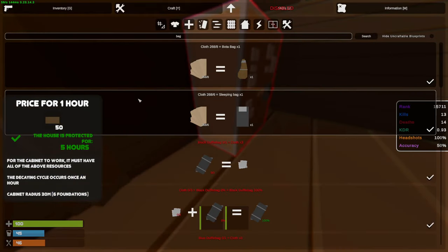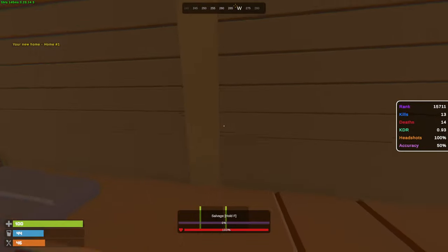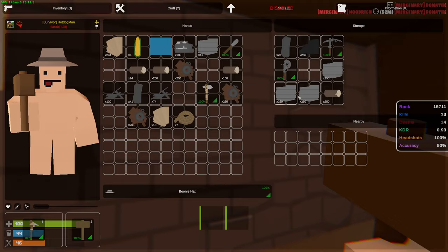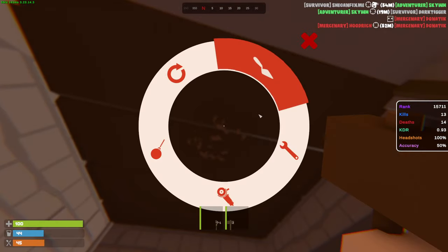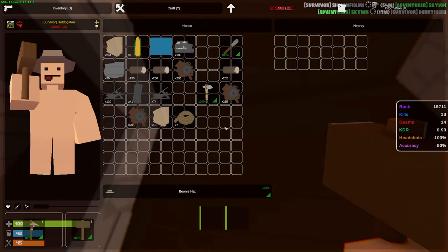Now let's make ourselves a bag and claim it. I'm gonna upgrade this base into stone already — we do have more stone in our vault. After this we can make ourselves a furnace, then we'll start running around looking for hopefully some PvP and better loot. We are out of stone so we're gonna have to farm a little bit more — I thought we had enough.